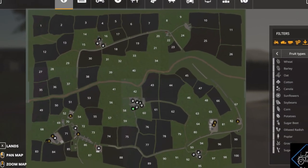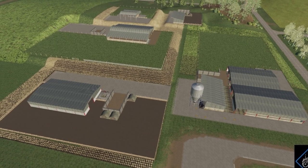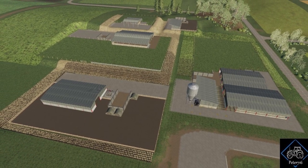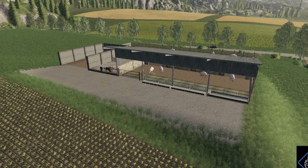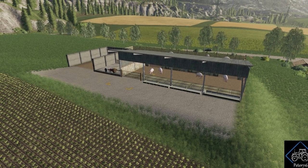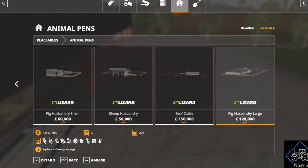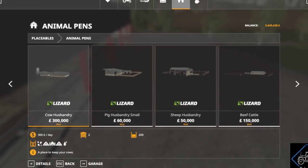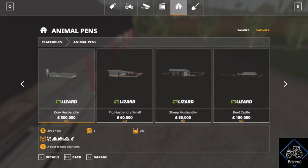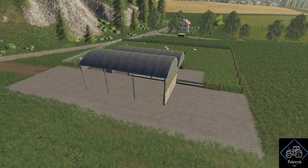Peter716 also has another update — this is on the animal placeable pack. He said: I have just sent it off to Giants for testing. These are the ones from New Park Farm and Greenlands, so you can place them on any map you want to. Should be for both PC and console, Giants permitting. The changelog: changed name from British cow, sheep, pigs placeable to British Animal Husbandry Placeable, added pigs husbandry large and beef cattle husbandry, changed and improved store icon images, and also fixed a few small things.